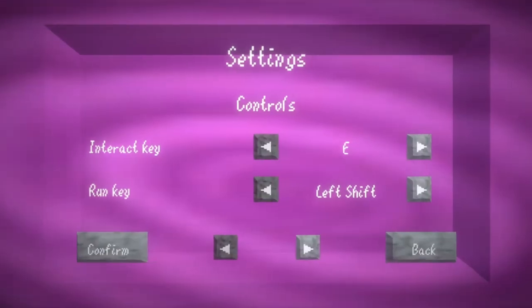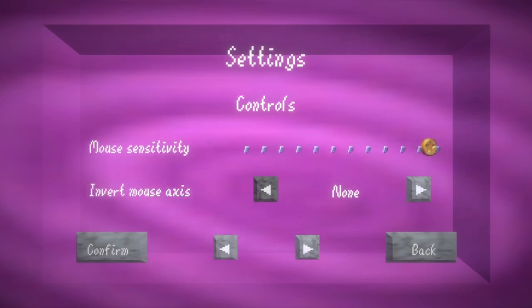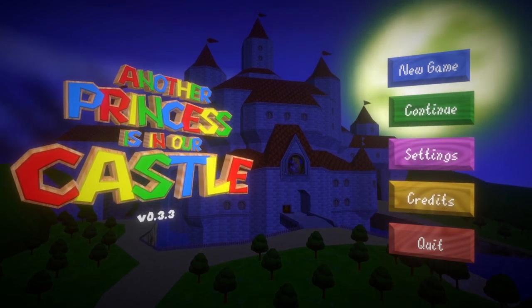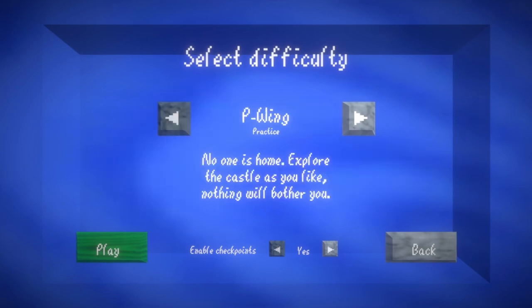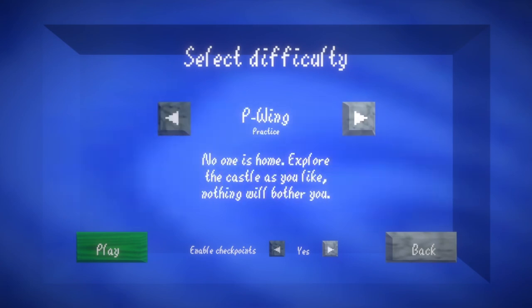I guess we will find out. Let's check the settings — left shift is fine, interactive left mouse seems fantastic, sensitivity is fine. Volume's fine. Okay, let's confirm that and start a new game. Oh, there are multiple modes — one, two, three, four, five, six. I'm going to do every single one of these.